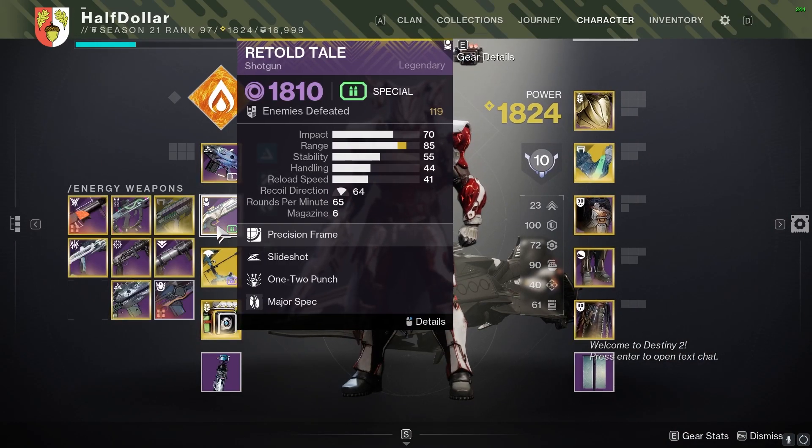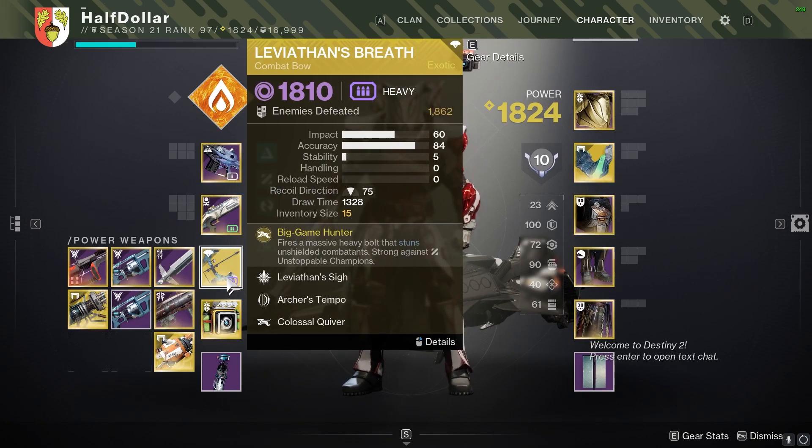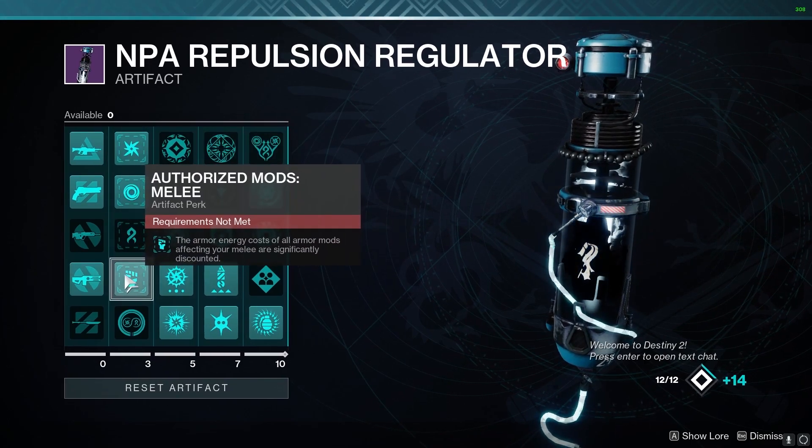For weapons, we're going to be using an auto rifle for Barriers, a One-Two Punch shotgun since this is a melee build, and Leviathan's Breath for Unstoppable stuns as well as boss damage. For the artifact mods, the only one that is really of importance here is Authorized Mods: Melee.